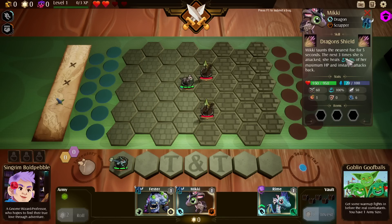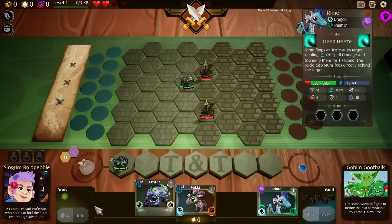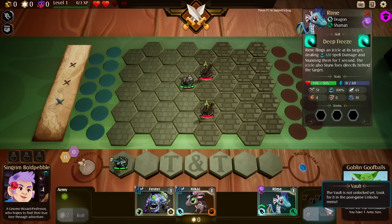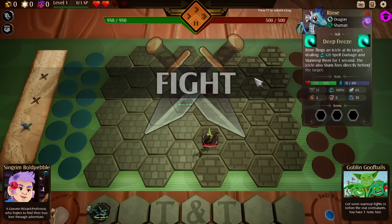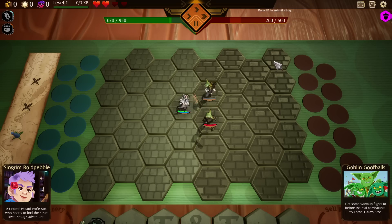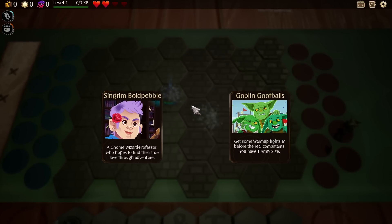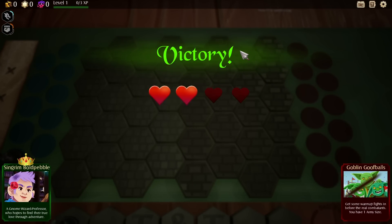Rhyme has an ability: taunt the nearest foe for five seconds. The next three times she's attacked, she heals 5% of her max health and instantly attacks back. The blue bar here means after we attack a certain number of times, we'll be able to cast that ability. It should be a pretty straightforward, easy fight.